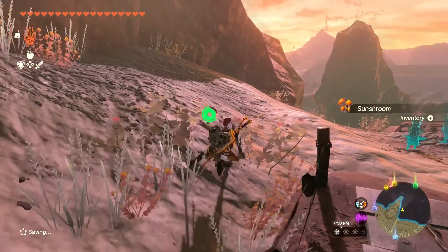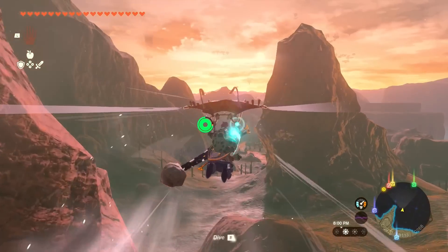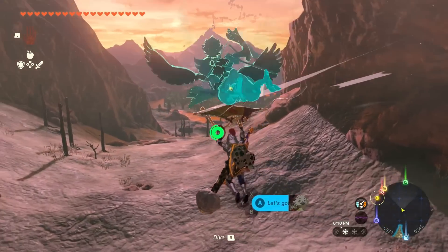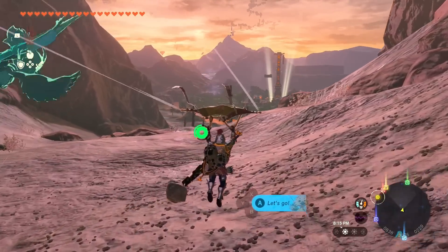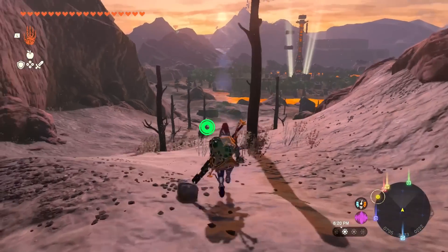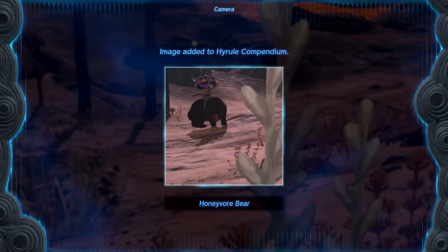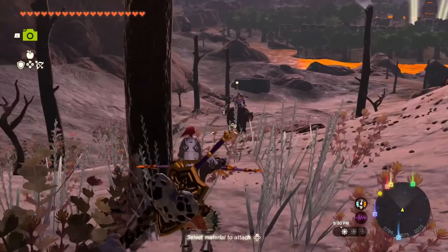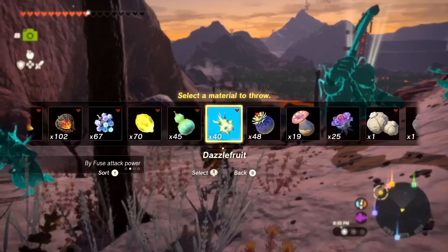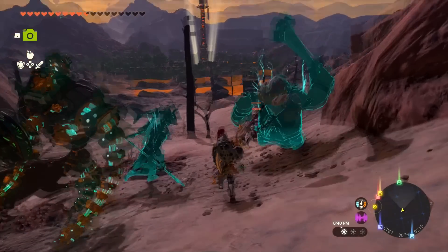We grab a mushroom and continue down the path toward the tower. There it is - it seems pretty simple to get to compared to most other towers, though I'm sure there's a catch. Let's see if there are floating platforms... Whoa, are you riding a bear? A bokoblin riding a honeybear - that's crazy! This might be a scary fight. They've already spotted me. Let's throw the dazzle fruit - okay that worked, knocked them off.